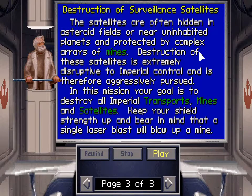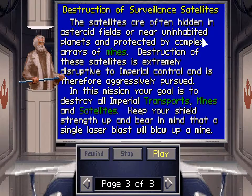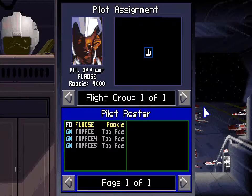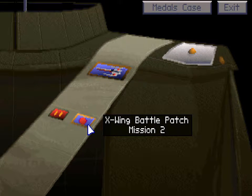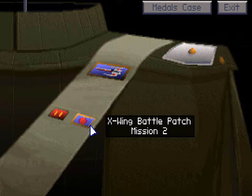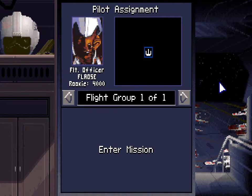Destruction of these satellites is extremely disruptive to Imperial control and is therefore aggressively pursued. In this mission your goal is to destroy all Imperial transports, mines, and satellites. Keep your shield strength up — a single laser blast will blow up a mine. But before we go, let's check out our sweet new battle patch from Mission 2. Looks like we're on our own this time, but iron skill points — let's get started.